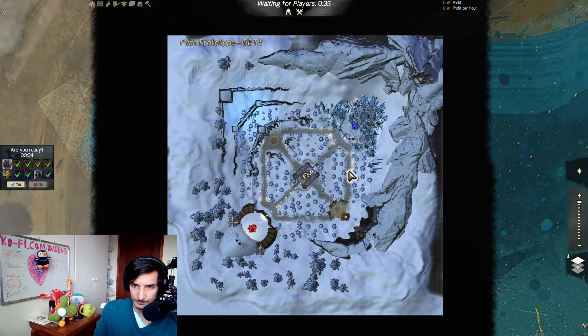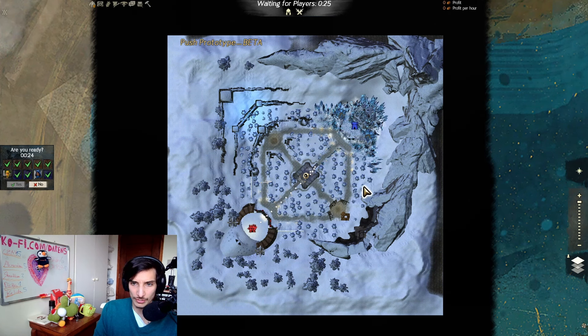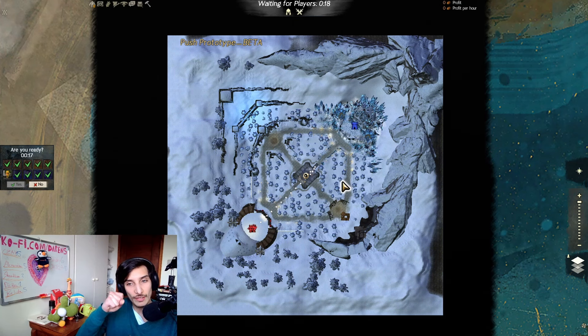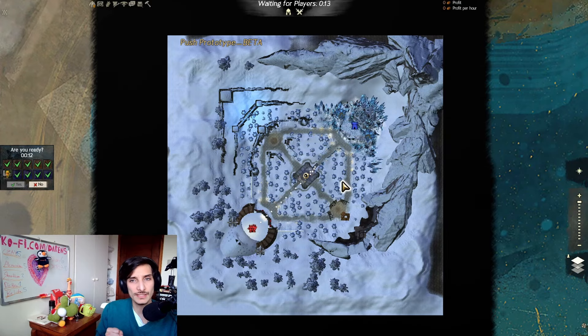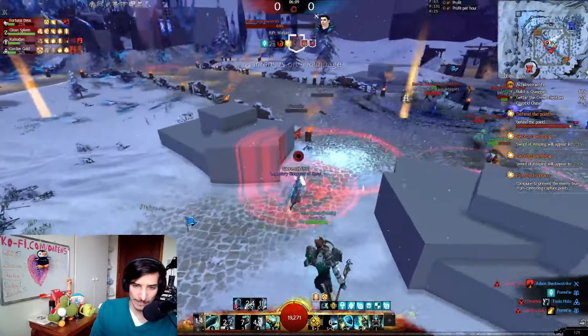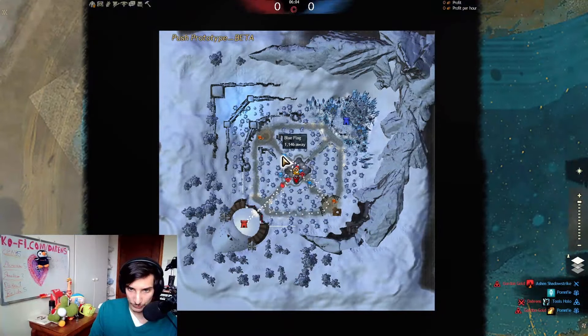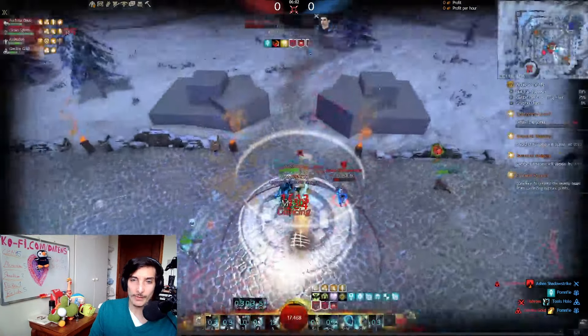If my team's node arrived at a certain point and the other team passes that line on my side, they're winning. This is represented by a blue flag and a red flag, showing how far each team's node has gotten. If your flag is further ahead, you're winning; if your flag is further behind than the other team's, you are losing. You can see the blue flag both on the map and in the game world.